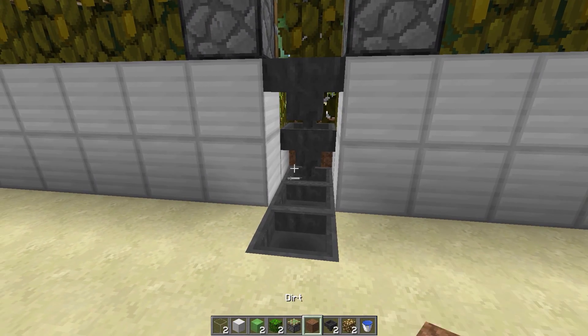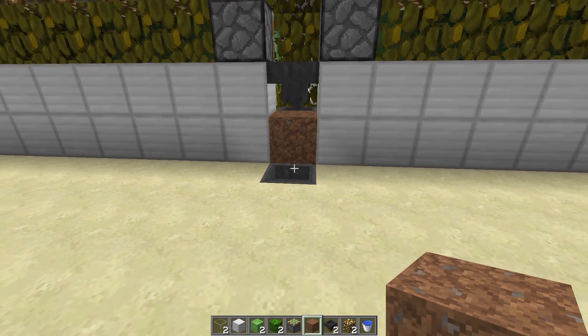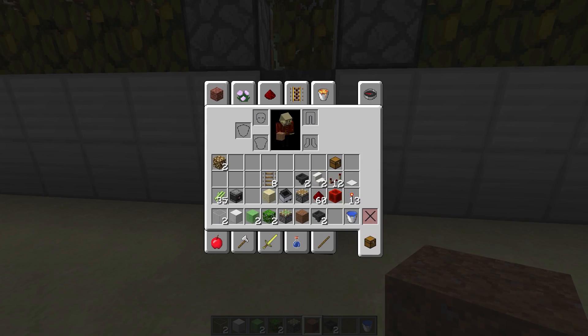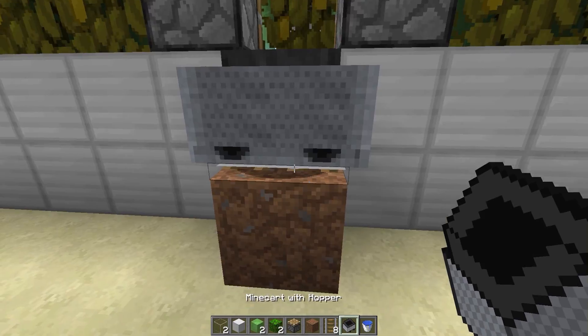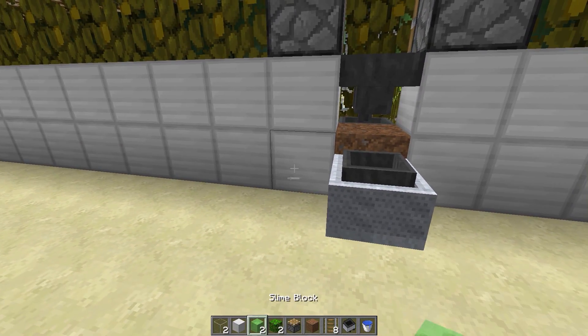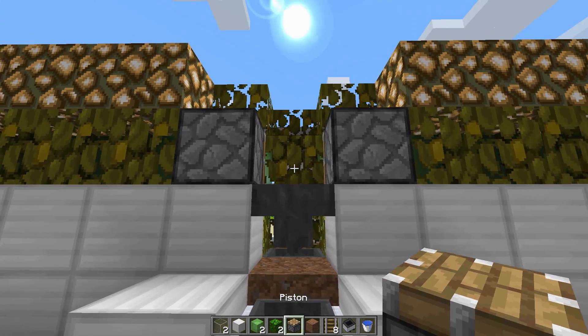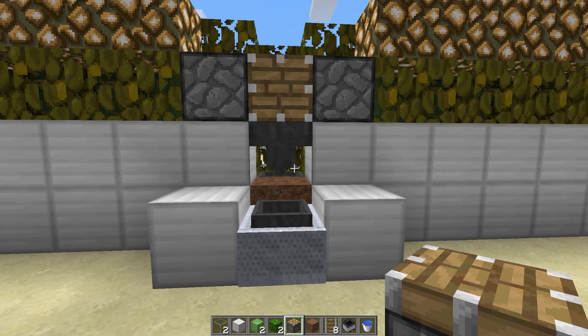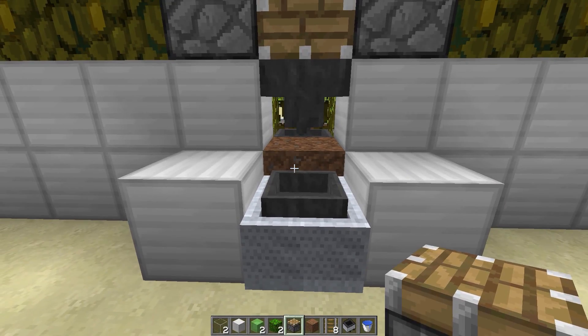We're going to put a temporary block right here and a temporary block here. From here we're going to switch out our sticky to a regular piston and grab a rail and hopper minecart and drop that down there. Once that's down you can go ahead and put those there, and put a regular piston there that stays permanently — you don't really have to worry about doing anything after that.